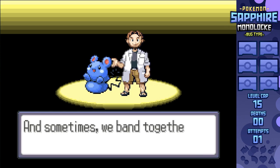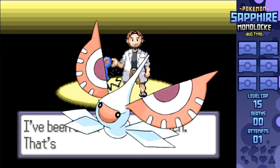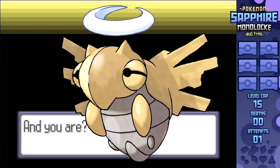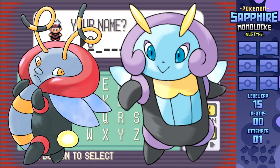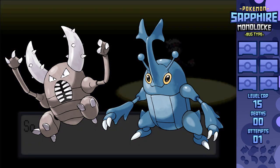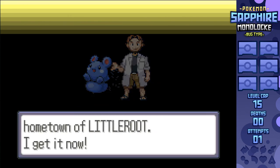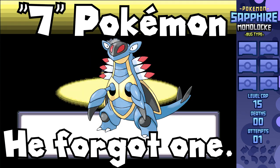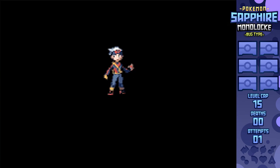There really aren't that many encounters available here, as I've only got Beautifly, Dustox, Masquerain, Ninjask, Shedinja, either Volbeat or Illumise since they're both available only on one route, and either Pinsir or Heracross since they're both in the Safari Zone. So that means we're working with seven Pokemon no matter how you slice it, which is why I'm not banning Shedinja. After all, there's so many trainers in this game that counter Wonder Guard that it's not even that crazy.